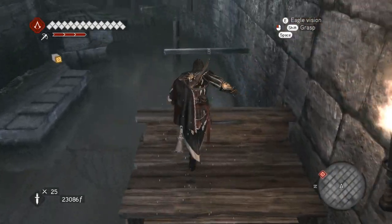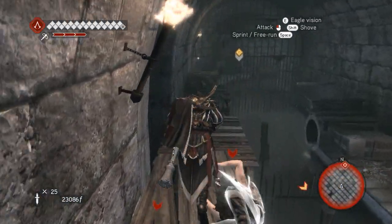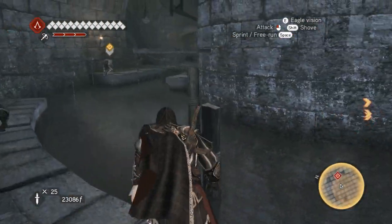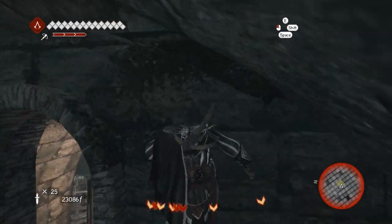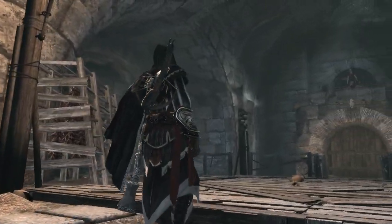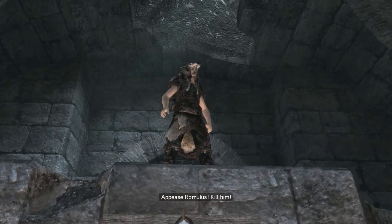God damn it, I have to swim — I'm not a very fast swimmer, that's my bad. Get out of the way, get out of the way. I don't got time to deal with you people's bullshit. He just crawled out through the corner, oh my god. That's a stalker walk — I think he's tarped. I'd like to see you try. Appease Romulus — kill him.